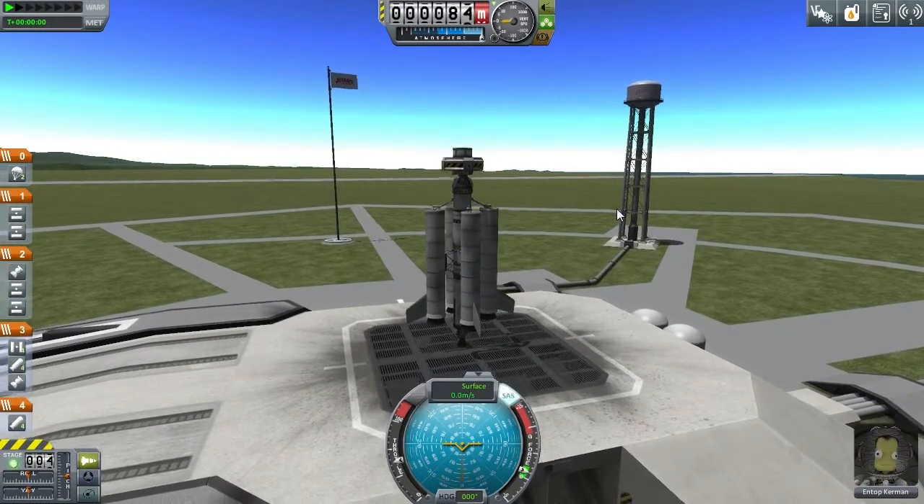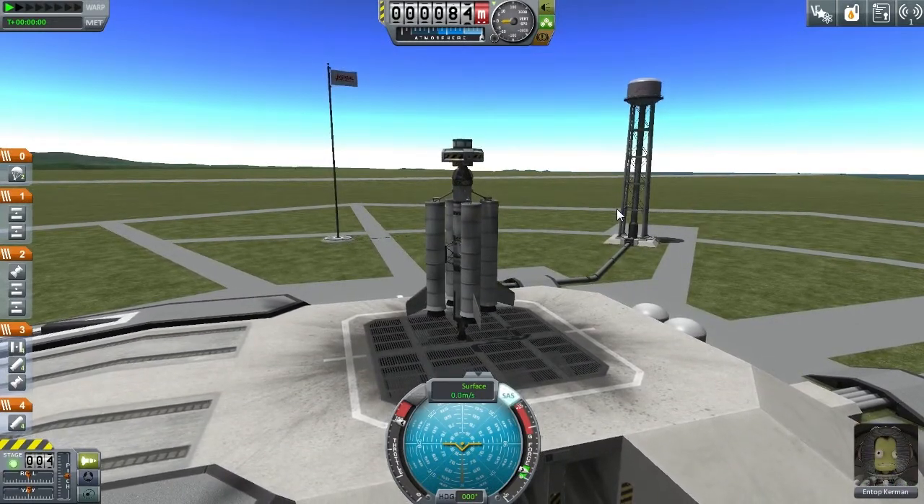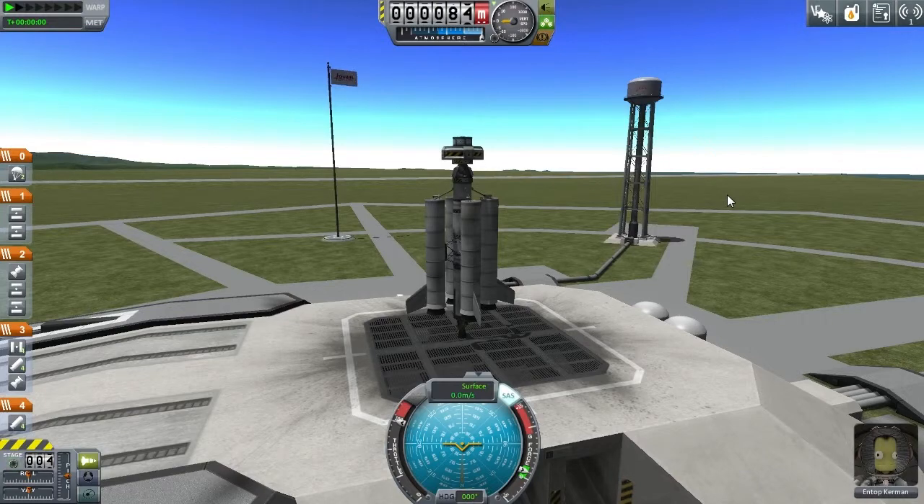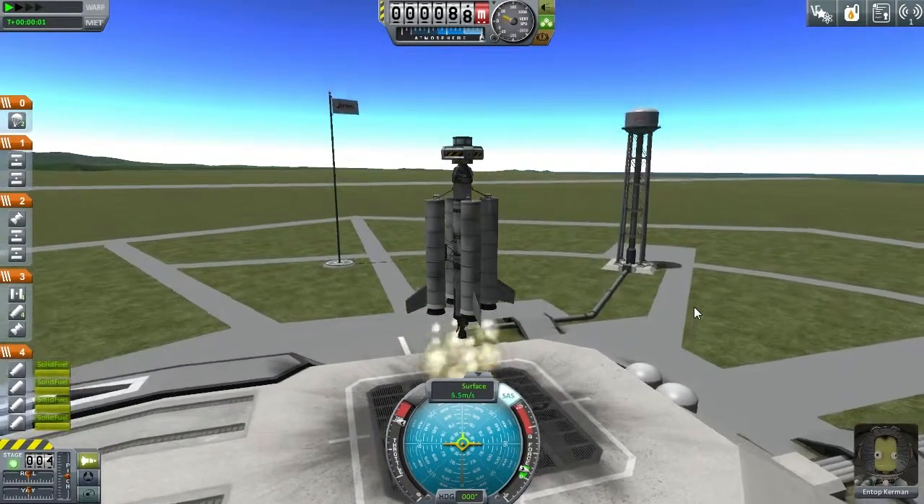SAS on, throttle to full. Ntop's ready. I will see you guys when we're about to run the test. 3, 2, 1 — liftoff.